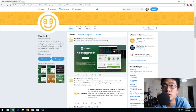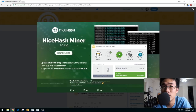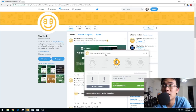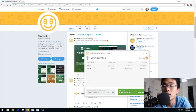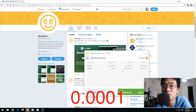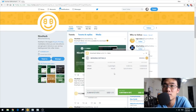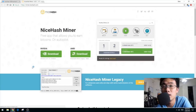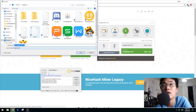Alright guys, the NiceHash update just came out 13 hours ago. The version 2.0.1.10 is available now and there are some details about what's updating — you guys can just read right here. Right now I'm still using 2.0.1.9. I'm only getting 0.001 bitcoins right now because I have it set to auto algorithm. I'm going to stop and quit it. It didn't give me the option to update through the software, so I have to download a new one.